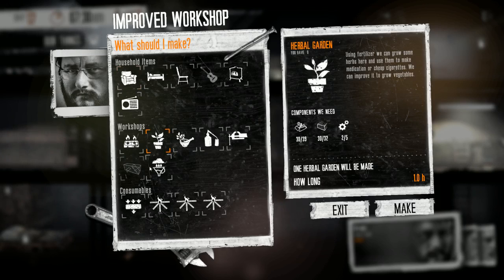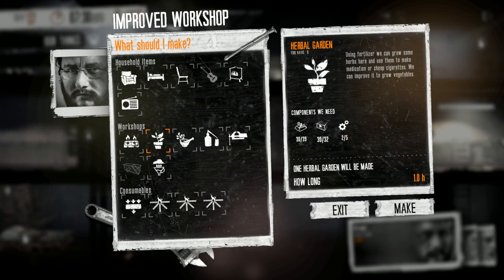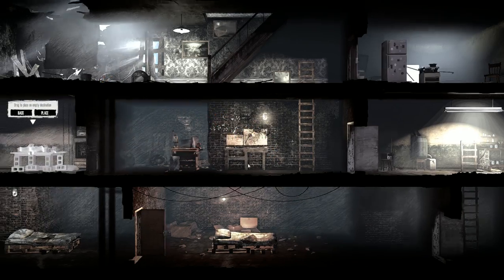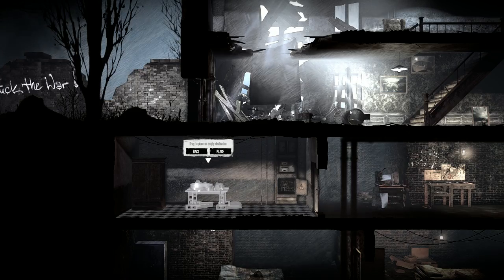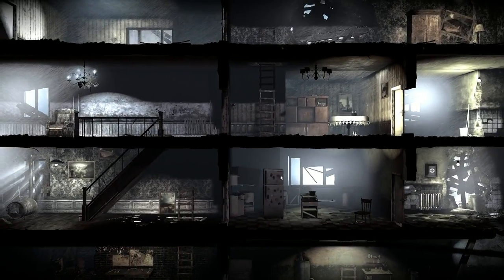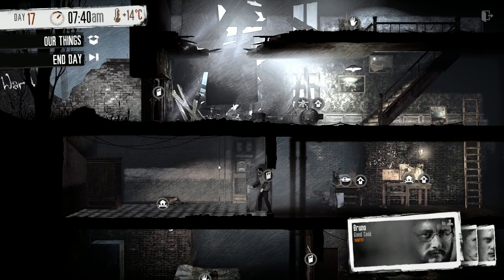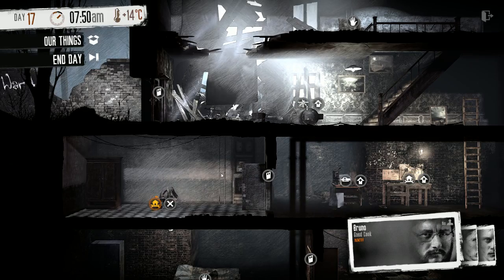We can make the herbal garden — let's do it. We'll have two wood left. Where should it be? The herbal garden should be like here. Yeah, let's make that place.